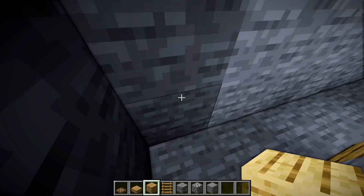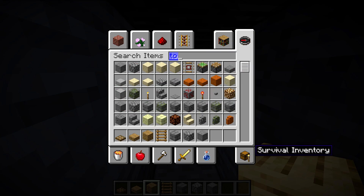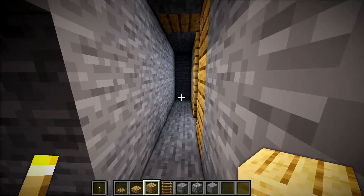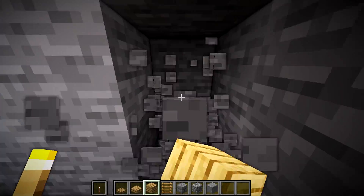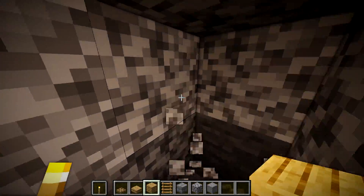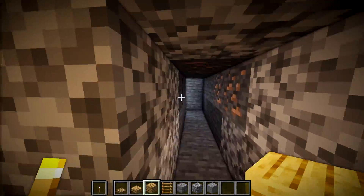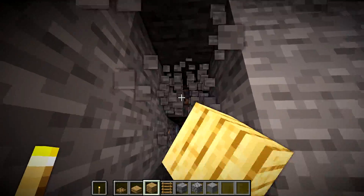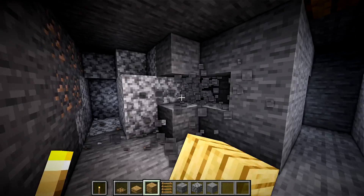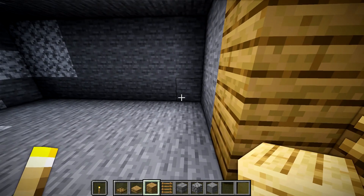And then we're going to drill it out seven blocks this way. Sorry, I didn't want to lose my place but I had to get a torch. So a good way to know if you did it right is just drill straight over, and if you encounter your other shaft, then you've done it correctly. This entire thing is of course going to be drilled out - it's going to be three blocks high. So we'll go ahead with a seven by seven room, just like this.